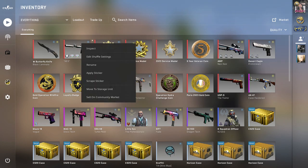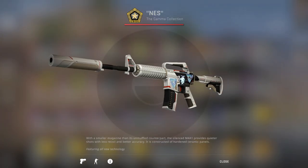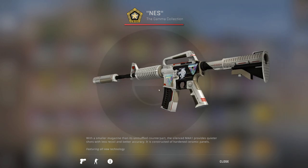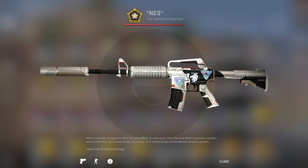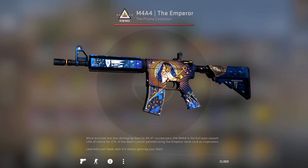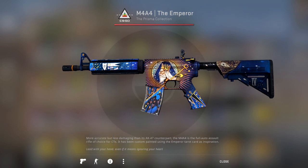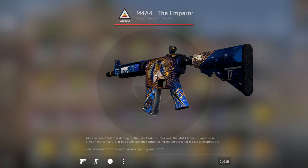For the rifles, I have the M4A1-S Mecha Industries with two Infinite Triangle Holo stickers on there — they look pretty nice in the light. There's also a foil sticker that came on it already; I'm not really sure what team it is. For the M4A4, I have the Emperor, no stickers, Minimal Wear, which is pretty nice.